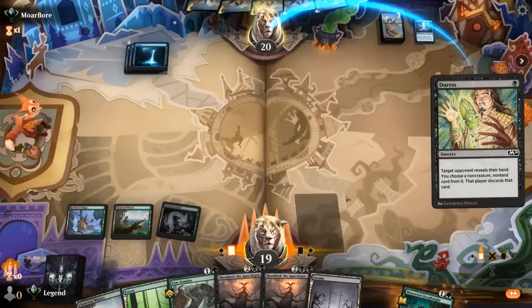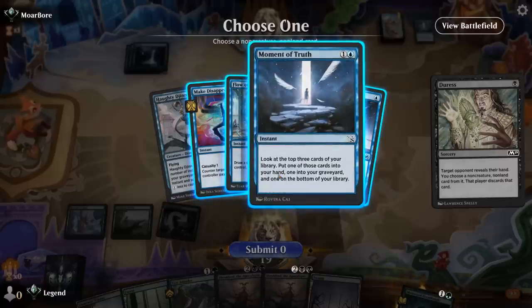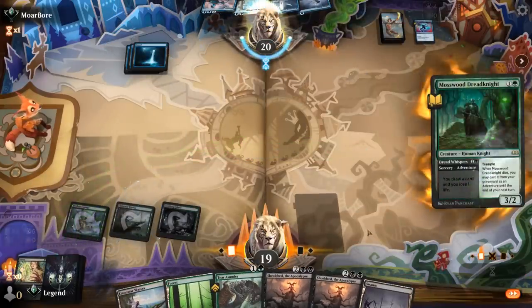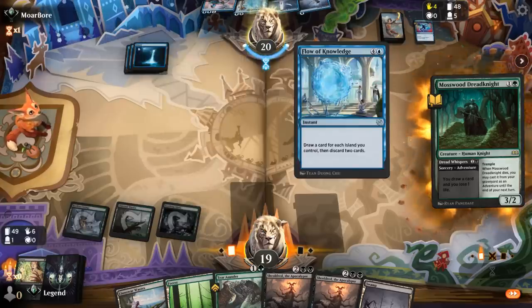Let's see what we're working with. Another option was to wait until turn five to play Duress and Shieldred in the same turn, but since we have another Shieldred this is probably alright. Opponent has a Flow of Knowledge — a scary card if they can cast it. They decided to wait on Haughty Djinn which makes sense. A Moment of Truth they can use as a cantrip. Probably just take the Make Disappear. I'll play Dread Knight. Opponent may bounce it with Fading Hope, but the alternative is to take away the Fading Hope. Hope they counter Dread Knight and then I resolve Shieldred.